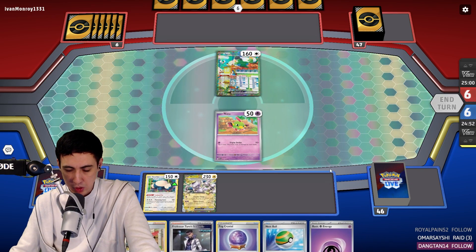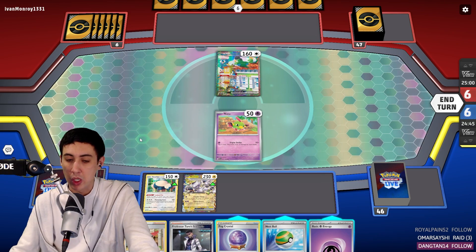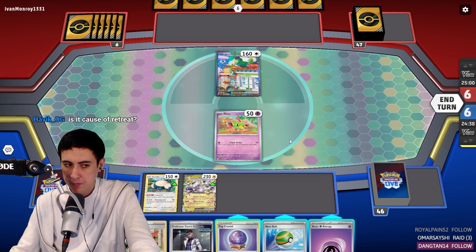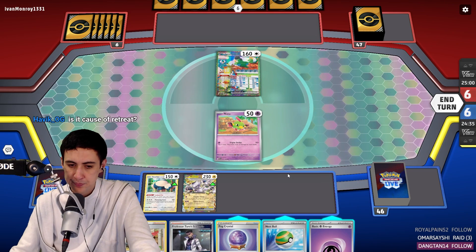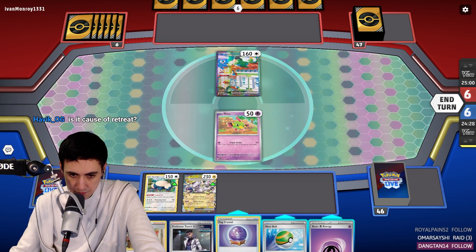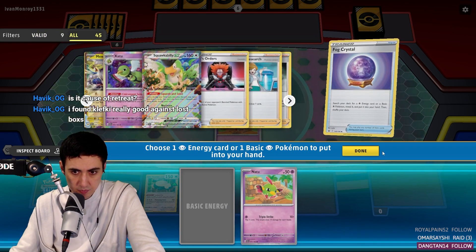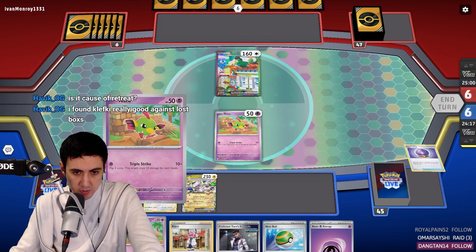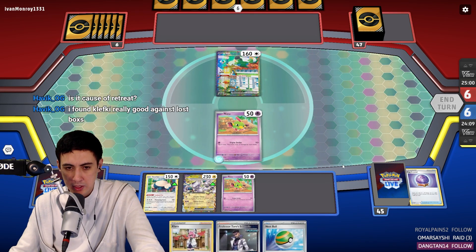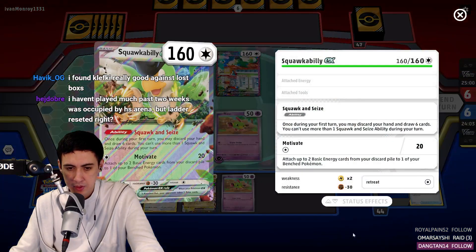So there's Snorlax, and I like Mewtwo. I like Fog Crystal. I think this is going to be a Squawk Ability game — I think I want it to be a Squawk Ability game. I probably shouldn't have attached to the Natu. That's fine.